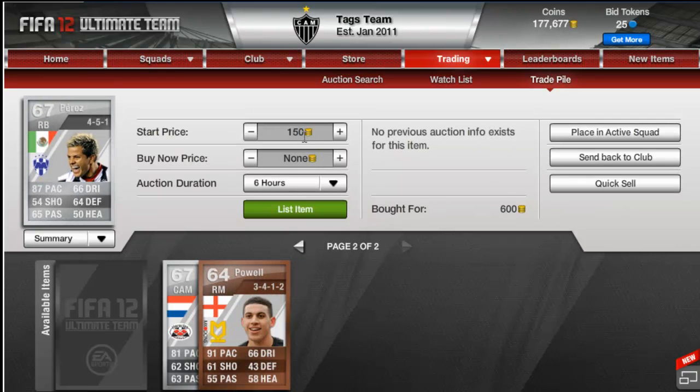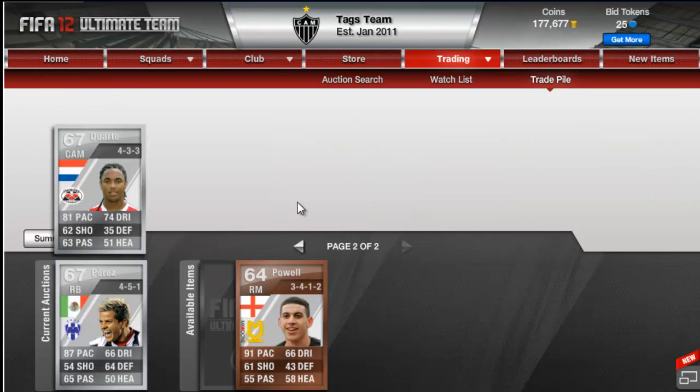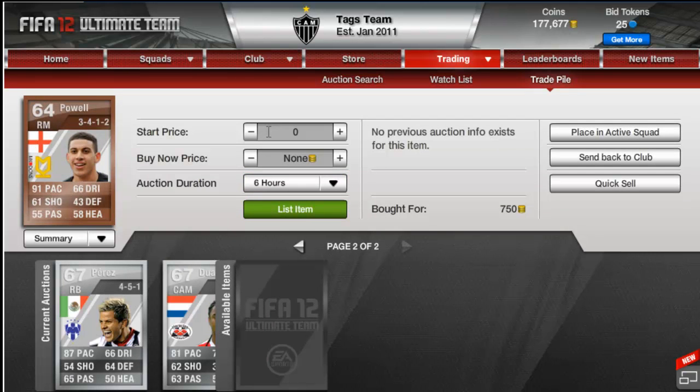Then we've got a Perez, bought for 600 in a 4-5-1, hoping to get about 1,200 for him. Then we have a Duarte, 4-3-3, centre attacking mid, bought for 1.3k — we're going to get 2.5 to 3k for him, so I've put him on 2.85. Then we've got a Powell, 3-4-1-2, bought for 750, going to get about 2 to 2.5k for him.